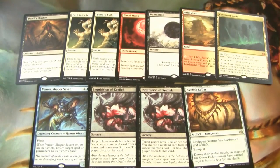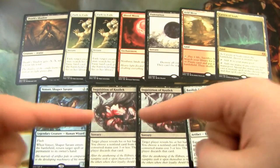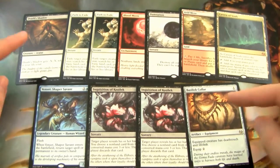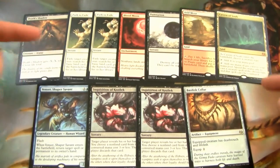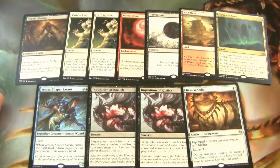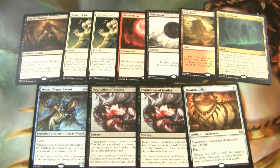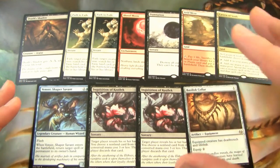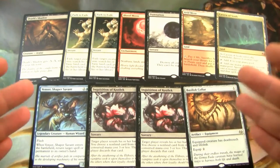Alright guys, so this is what it looks like in Pound Town. Down here we have cards worth around three to four bucks. Death's Shadow is worth like seven. These are worth seven. And then up here is like the 20 to 30 to 40-ish range. We definitely lost quite a bit of money on this box. This is why you buy singles and don't buy booster boxes — crazy people like me. I've seen some people have almost worse boxes than this, and this is probably one of the worst ones that I've actually seen.